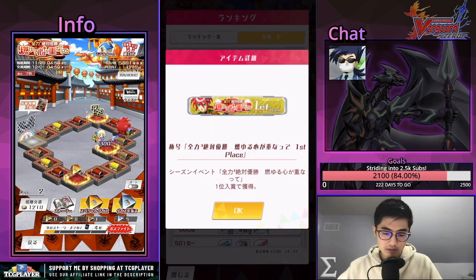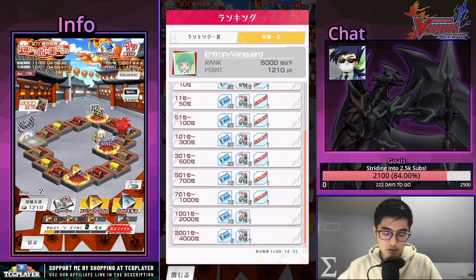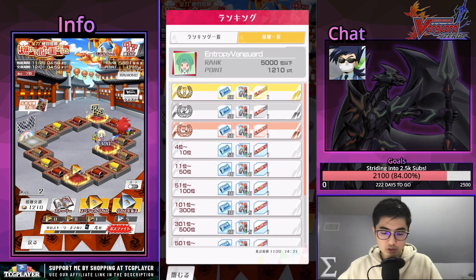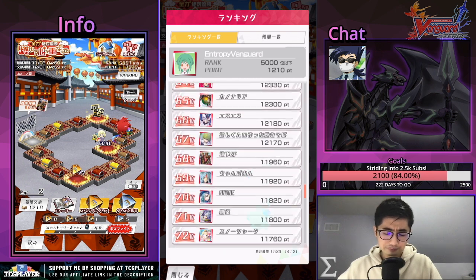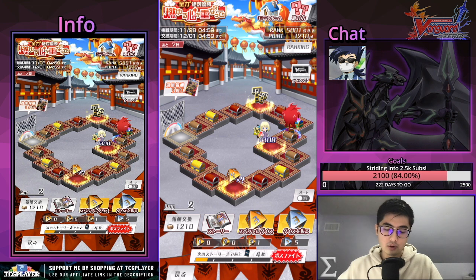For first place, you get something very nice — skip tickets of course, which they're giving out abundantly. No packs though, which is a shame. I think this reward is just for your room, which is whatever. 100th place is at 9,660, which is still almost 8 to 9 times my current score. So I definitely need to put in some work if I want to rank high.